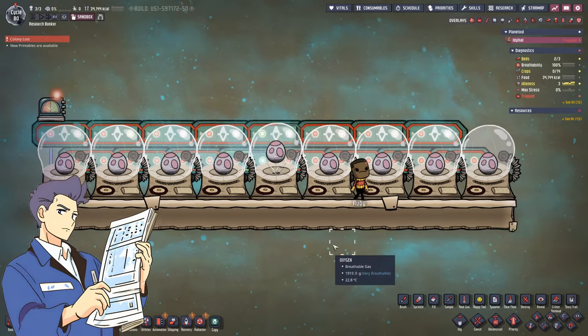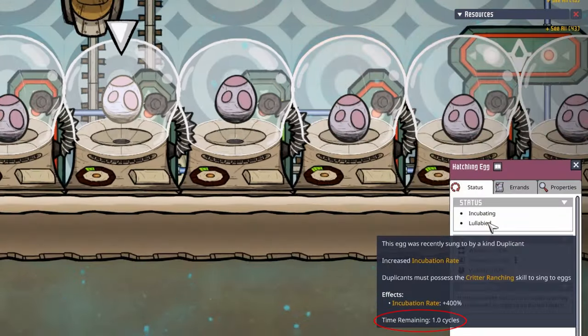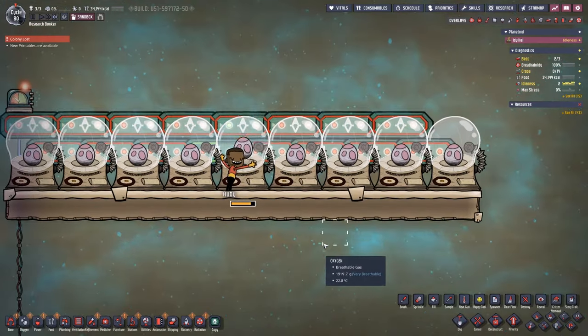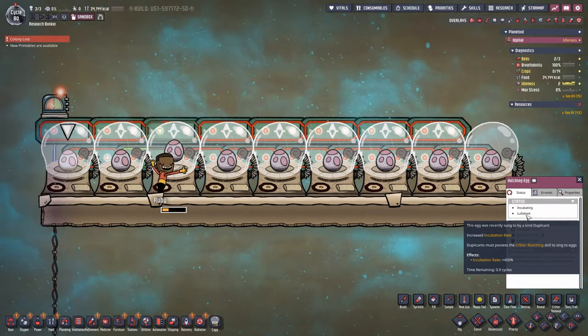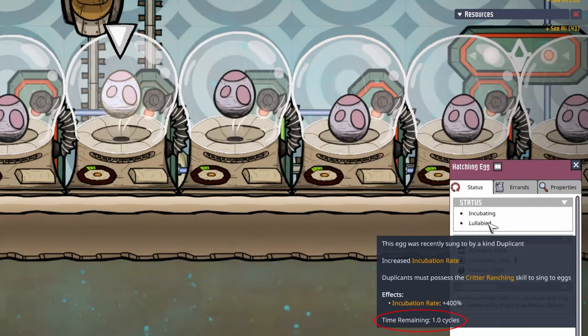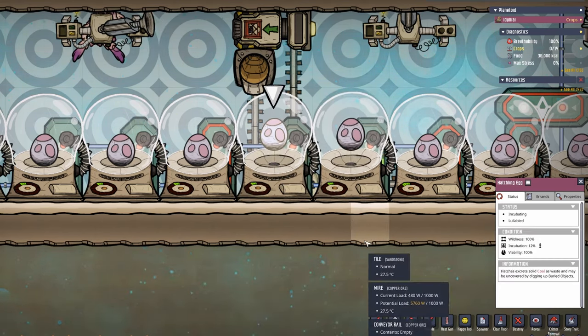But don't fret, there are only two numbers we need to remember. The numbers we need to know are related to how long the lullaby buff lasts and the amount of time that is sufficient for an egg to actually be lullabyed. This means that each incubator will need to be powered and activated long enough to be lullabyed, and then be deactivated for one whole cycle until the buff is needed again. It is important to note that an egg cannot be lullabyed if it currently has the buff or the incubator it is in is deactivated.